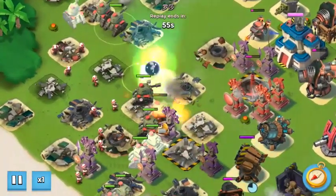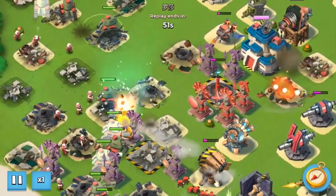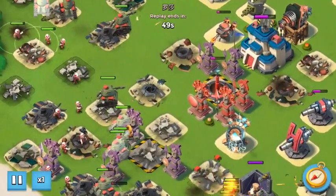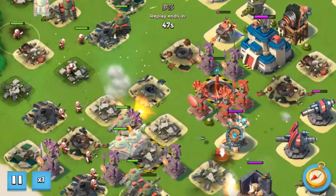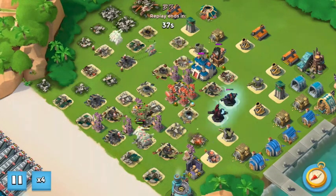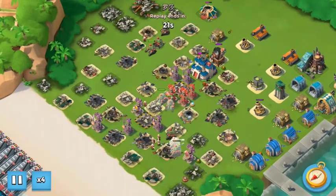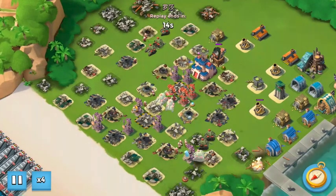Hiding it behind statues actually makes a huge difference. I'd say three out of five players don't notice it. Seems quite obvious, but it's also very effective on the side — notice where people wouldn't expect it, or behind trees obviously.